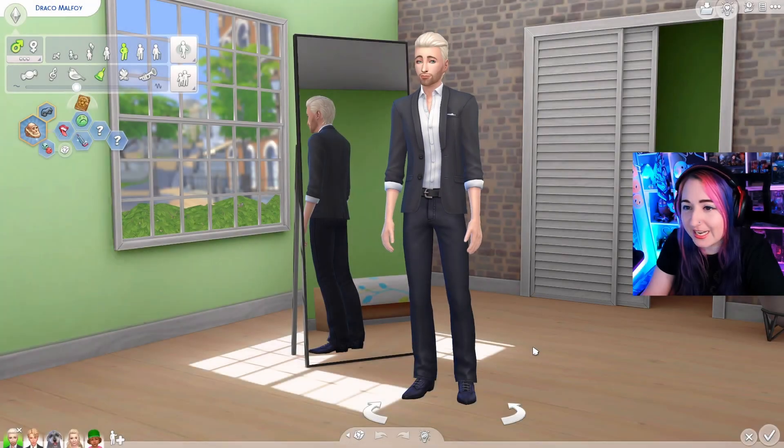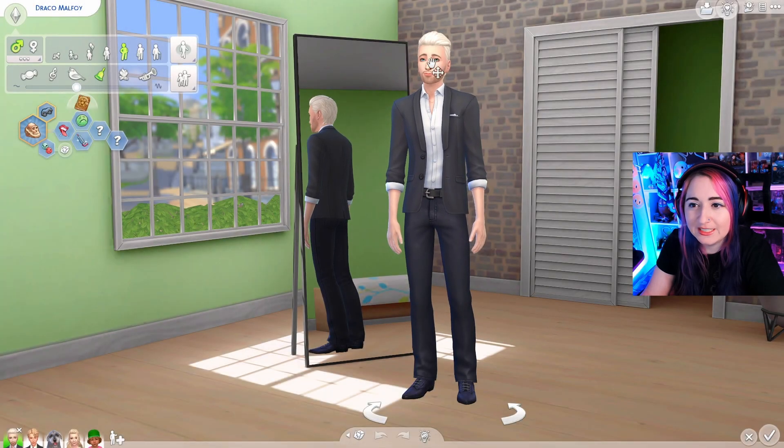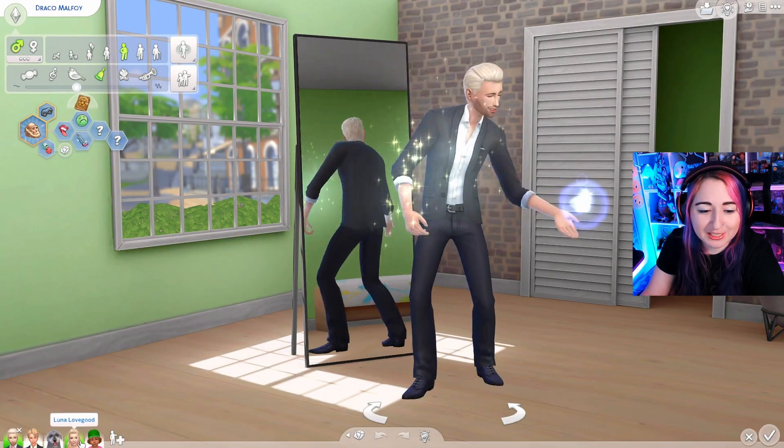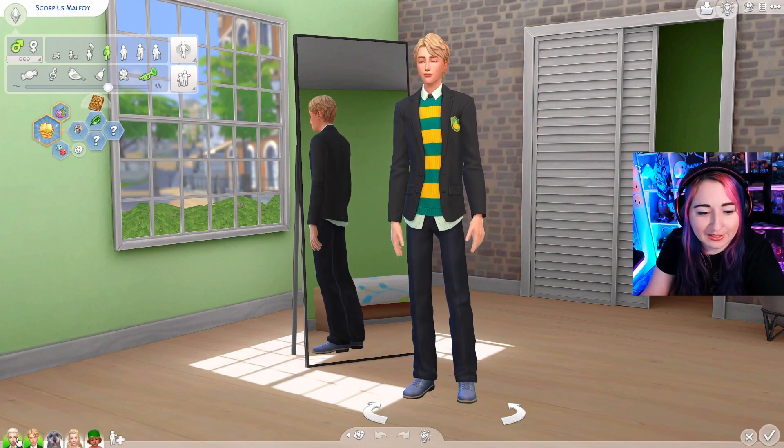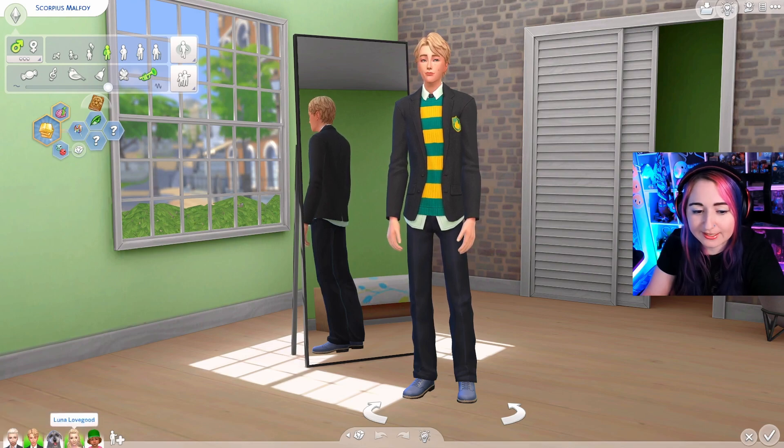Look forward to a future video where I talk about new build/buy items I've also found, because I have found quite a few more since the last time I did a video like this. With that all being said, let's hop into the game. I brought in our buddy — we got Draco and his family: Luna, Scorpius, and the dog and the kid. So I thought we'd have a good amount of age groups to check out all that CC.